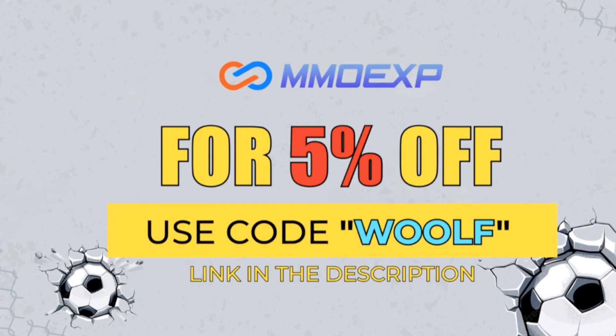Your cheapest and most reliable place to buy your FIFA 23 Ultimate Team coins — please do check out mmohp.com, link is down in the description below. Use code 'wolf' at checkout for five percent off your order.